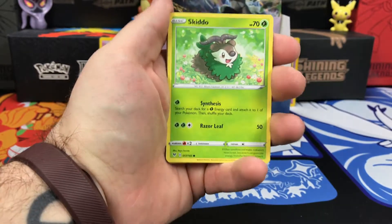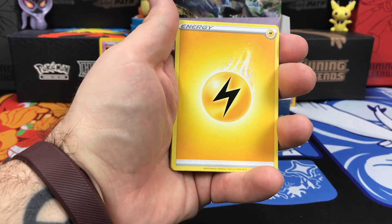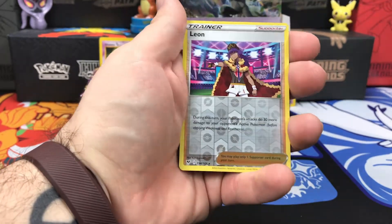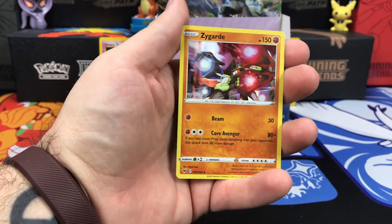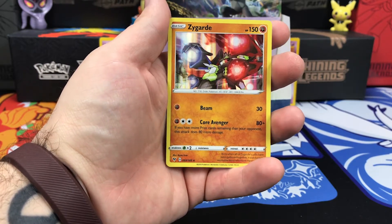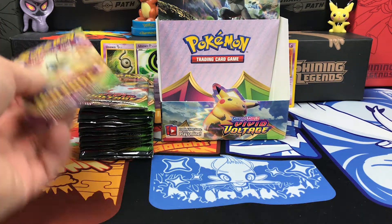Starting this pack off with Skidoo, Eevee, Trubbish, Shuppet, Choodle, Energy, Moomoo Cheese, Sableye, Galvantula. Reverse Holo is Leon — very nice. And on the end, we have a Holo Zygarde. I really like the red and the blue aspect of it. Definitely playing back to the original Pokemon games, like all Pokemon games have since.